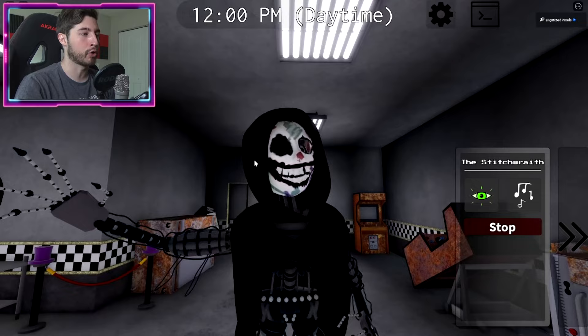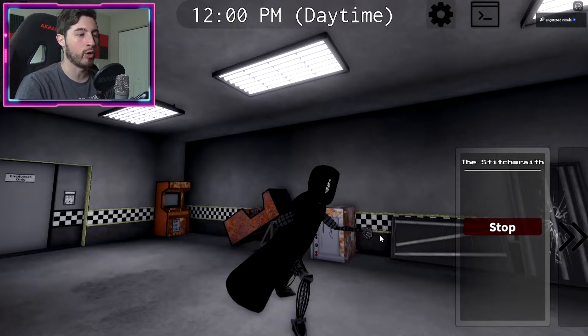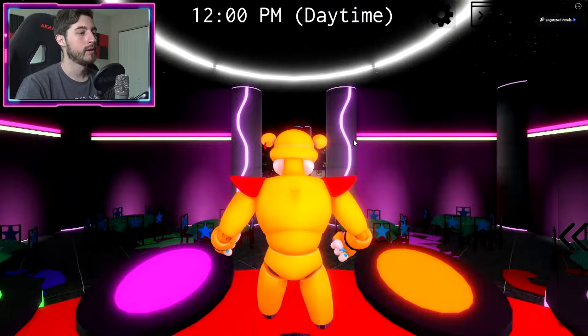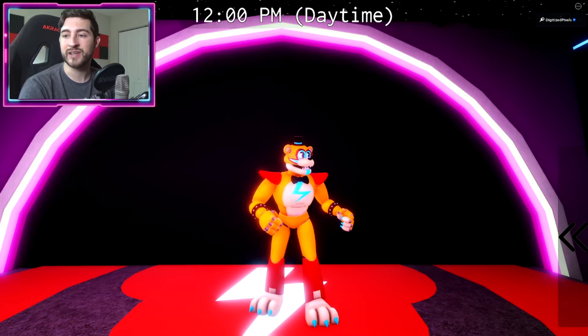Then we've got Stitch Wraith, who is very scary. He reminds me of the Joker with the way his face is drawn — his mask gives me very big Joker vibes. He's got his own thing called Lore, and he really likes pointing.